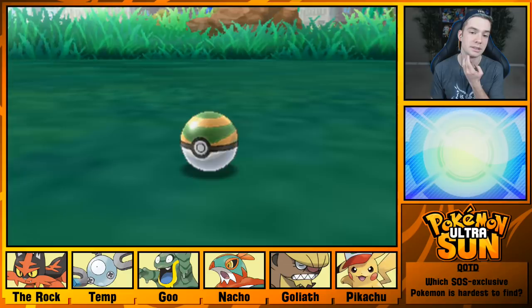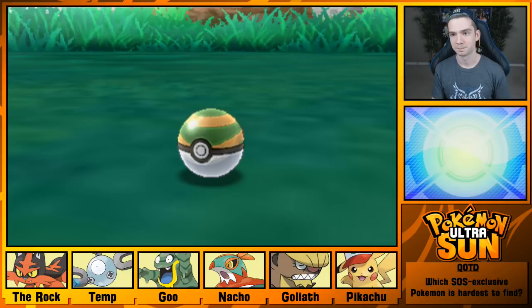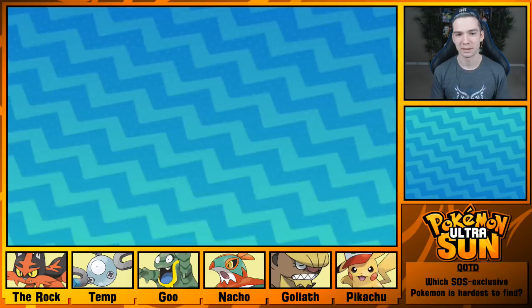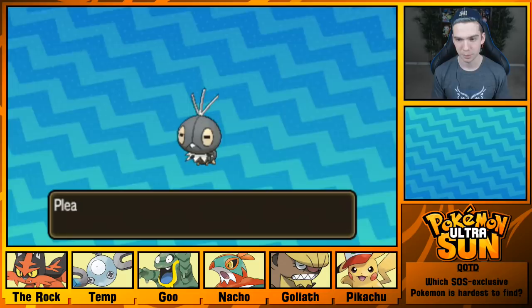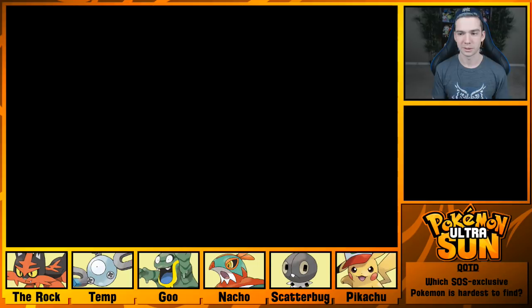If this does not catch, I'm going to be stunned. There we go. I kind of want to put it in my party just to see what pattern Vivillon it turns into. Let's add to our party. We'll put Goliath in the box — we're never going to use it. This moveset is terrible. Just because it's bigger doesn't mean it's better.